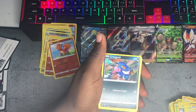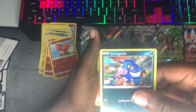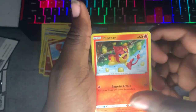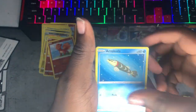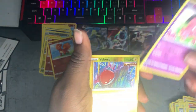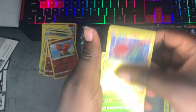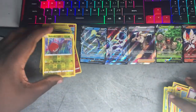Craagunk, and here's Pansear. Goomy, Oricorio, Snubull, Photor, and Eevee — okay so reverse holo Voltorb.